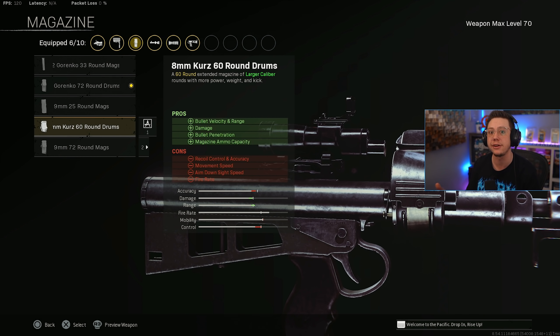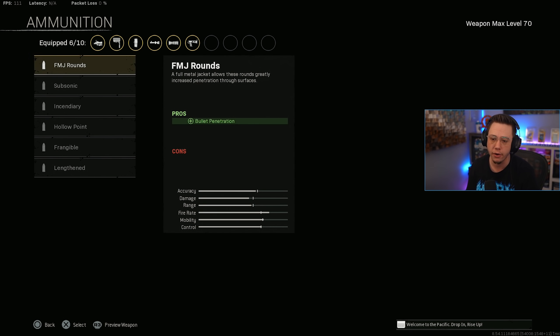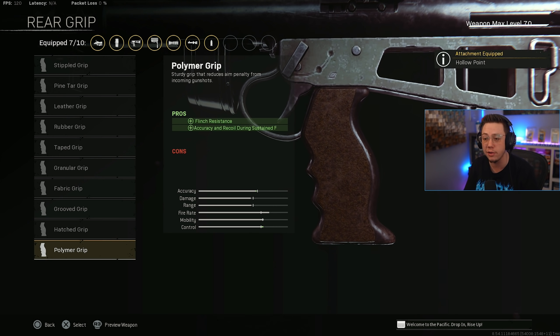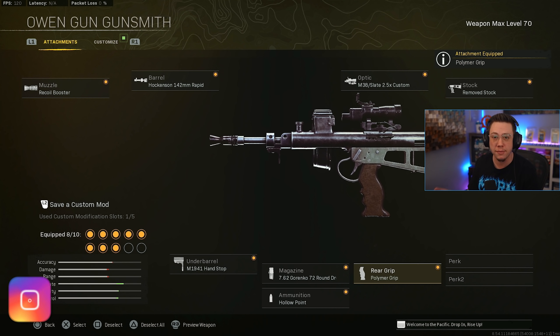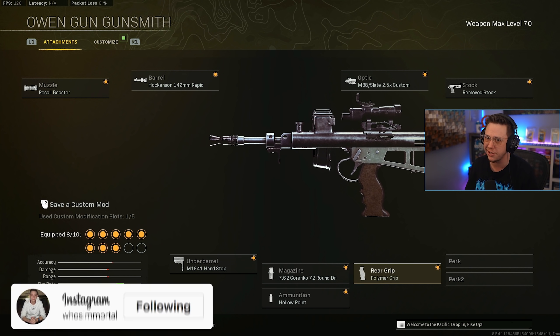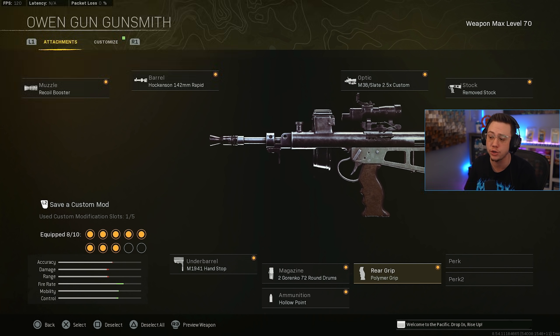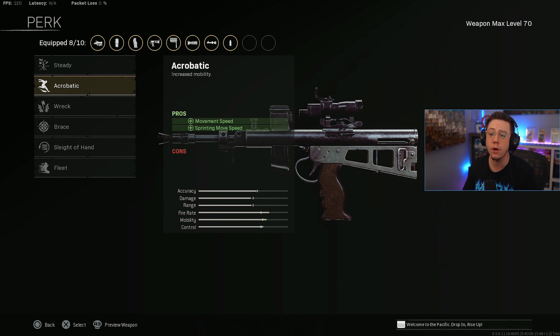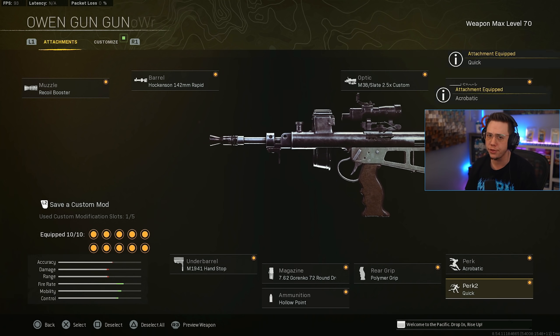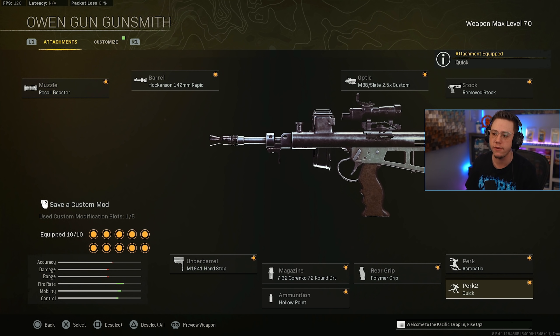The alternative setup would be no barrel with 60-round drums instead. Outside of that, go for Hollow Point ammo. I personally still run Polymer on this loadout to minimize recoil — if you use Fabric with this exact build it does kick quite a bit visually and physically. I also go for Acrobatic for better mobility, and then Quick or Fully Loaded depending on whether you value mobility or extra ammo.